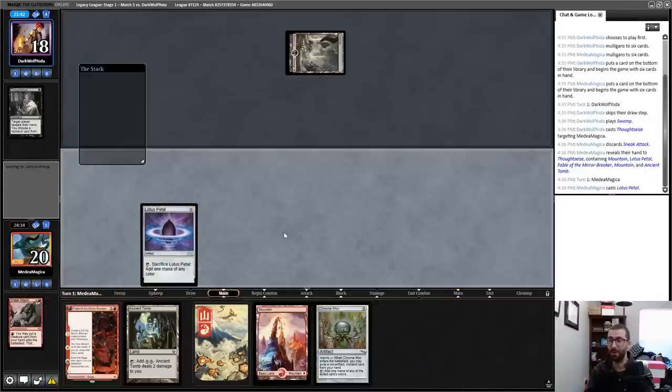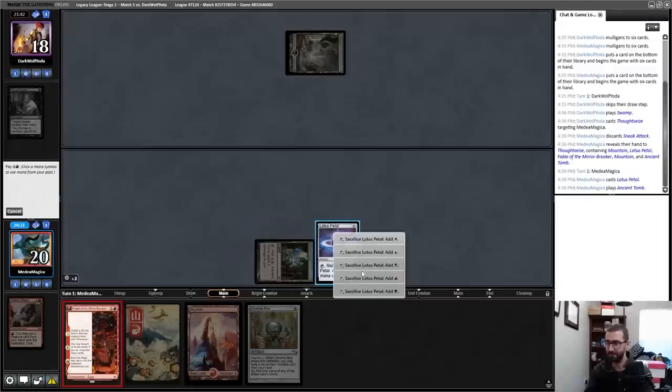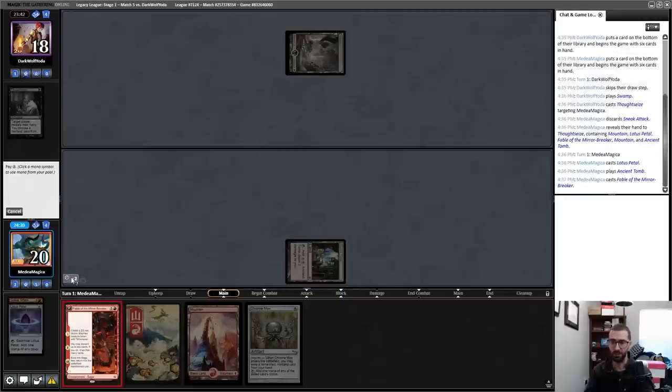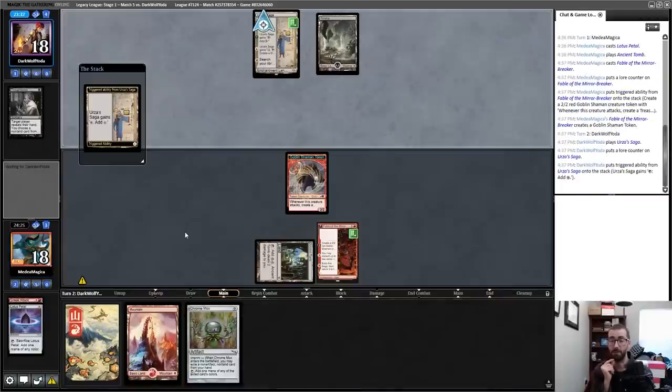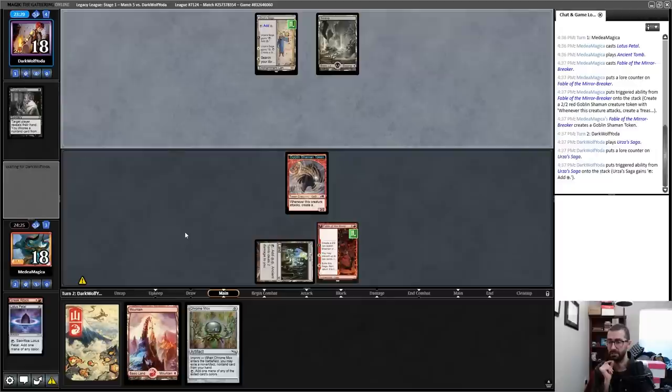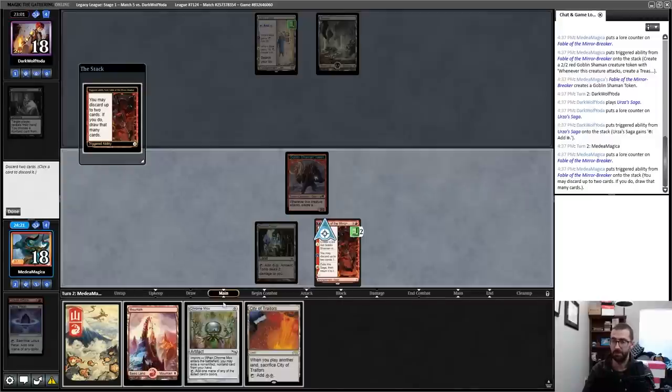Fable lets us loot that away next turn. I don't know exactly what my opponent is doing — probably a mono-black Helm deck after seeing Urza Saga. As of right now I'm looting away Mountain and Chrome Mox. Blood Moon is an excellent draw — that destroys Urza Saga instantly.